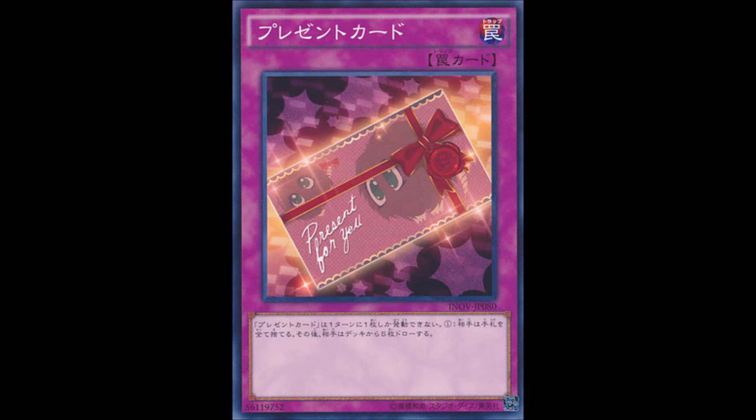The first card I'll be talking about today is the Present Card. It reminds me of a gift card. This card is basically like a Morphing Jar — people use this to mess with opponents and control them. The effect is that your opponent can discard your entire hand, then your opponent draws five cards. You can only add one per turn. I don't know if anyone would be down to use this on themselves just to draw new cards, but it's a pretty cool card.